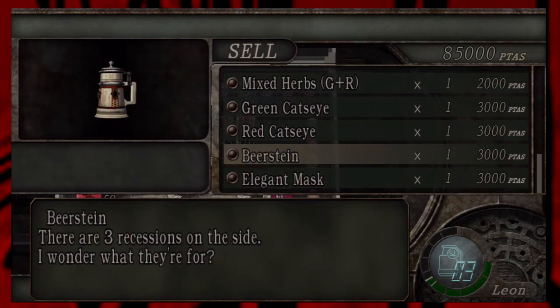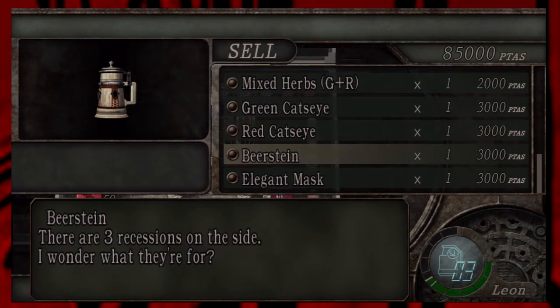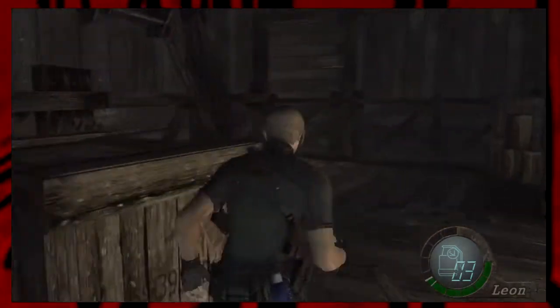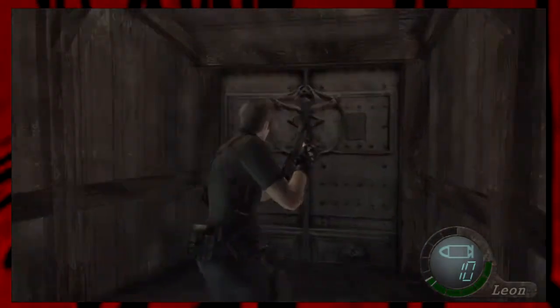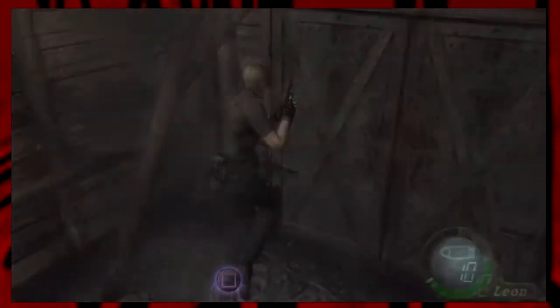Now I can sell the little jewels I found. I've got the two cat's eyes — the red and green cat's eye — for the elegant mask. I'm going to need three jewels for that, and I've already said one of those jewels is going to show how unnecessarily meticulous I can be, because that's going to take me a long time. It's not necessary but it's what I do.